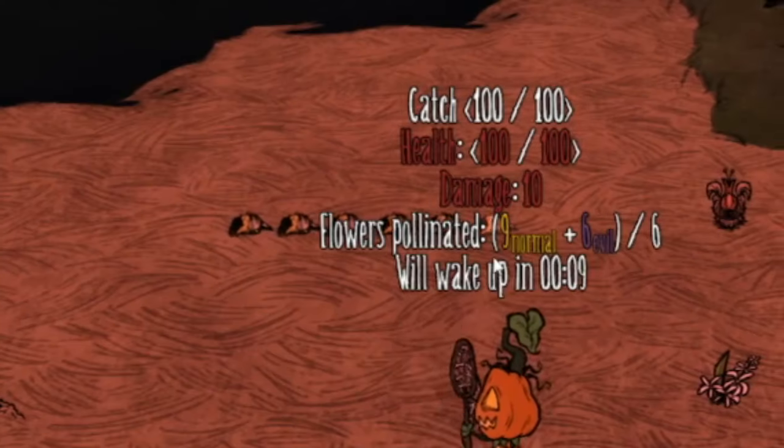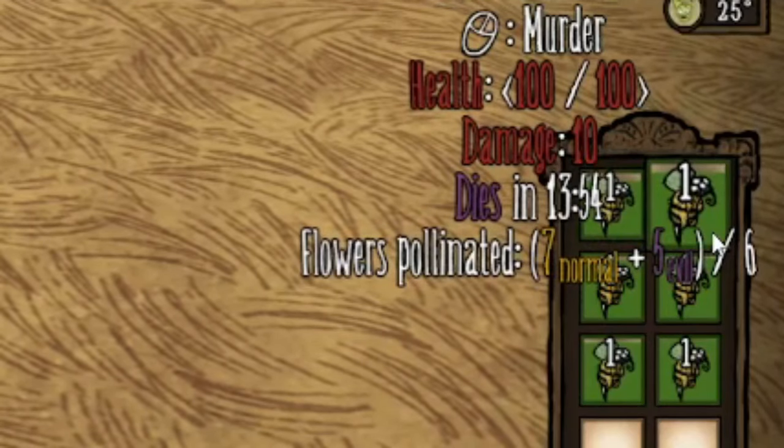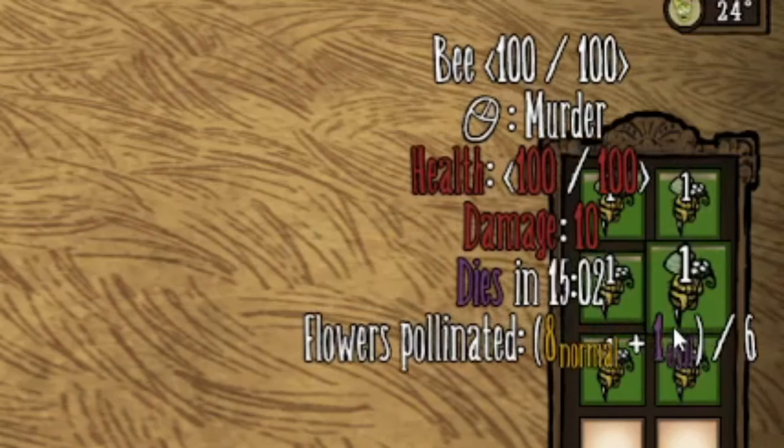Keep in mind that stacking bees will make them forget how many flowers they pollinated, so you need to dedicate an inventory slot to a bee — maybe in a backpack or something — to make sure that no bees get stacked.